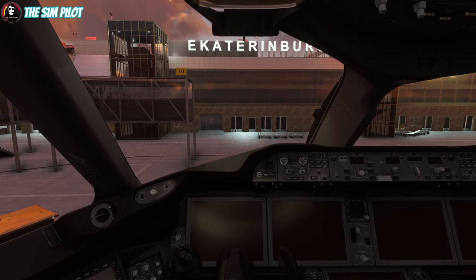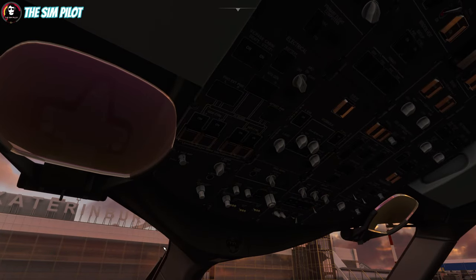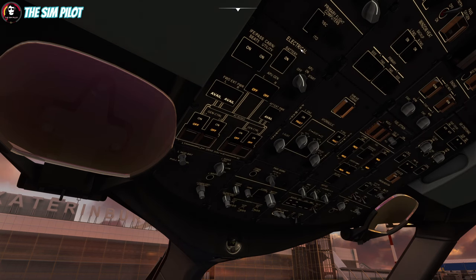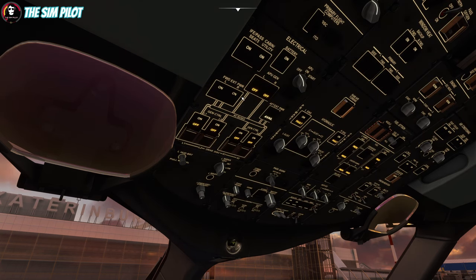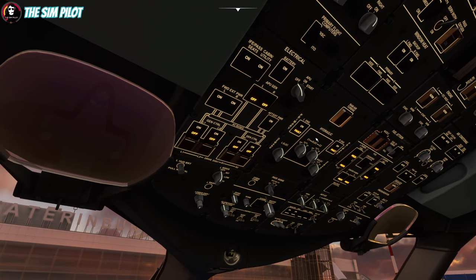As you see we are cold and dark — nothing is turned on. We'll start with the overhead. This is not going to be a comprehensive checklist-based startup procedure; this is the quickest way of doing it. If you're interested in more detailed ones, there are plenty of videos on YouTube. With the default version, thanks to Heavy Division, without their mod I wouldn't be touching this plane at all. First things first, we'll turn the battery power on. We have ground power available so we'll turn the forward and aft external power on, and immediately start aligning our IRSs. We'll turn the passenger signs on and turn the nav lights on.